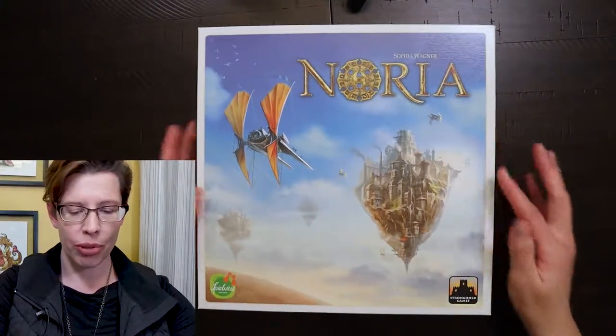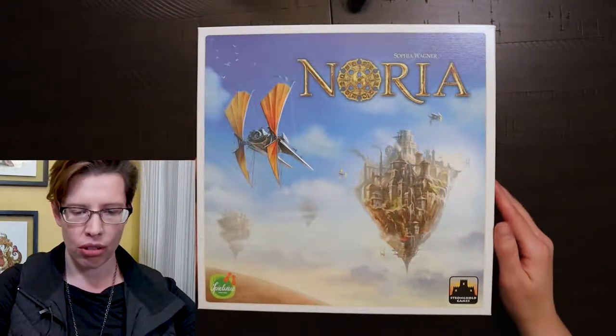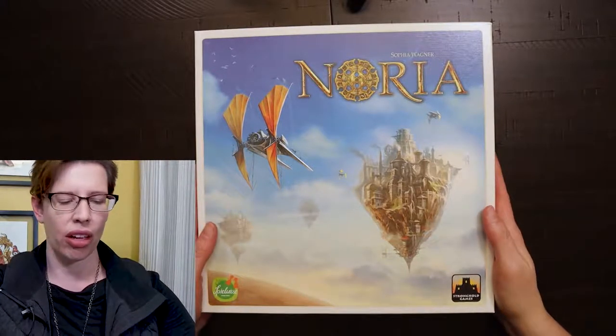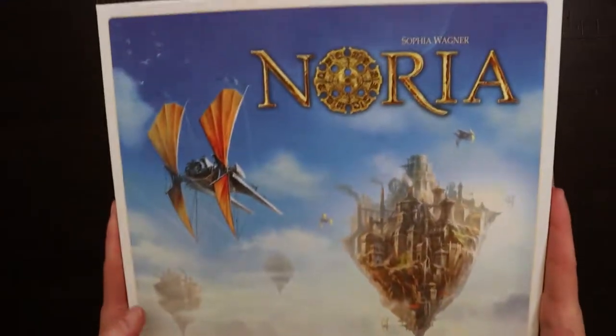Today we're going to open Noria, which just came in. I'm gonna pretend it's steampunk — I don't actually know if that's what it's supposed to be, but there's islands in the sky and these cool wind things flying around to them, and this medallion looks a little bit steampunky, so that's what I'm gonna roll with. I'm not the expert — I just unbox and play games, and teach people how to play them.